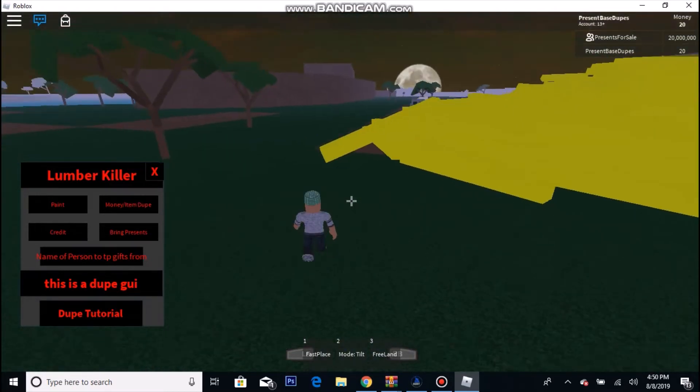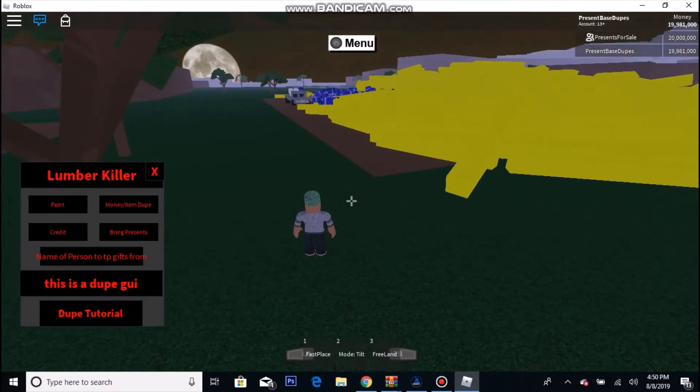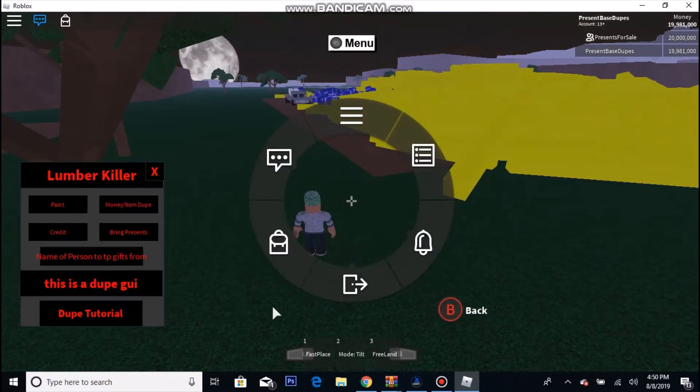Once you finish loading in your base and it says 'Load Success,' what you want to do is whitelist your friend and tell your friend to whitelist you. Once you do that, go to where it says 'Name of Person to TP gifts from.'